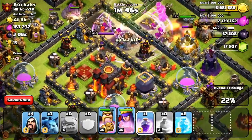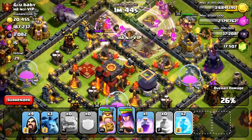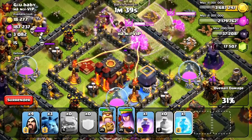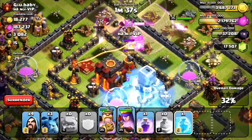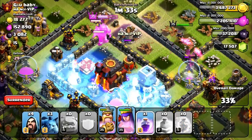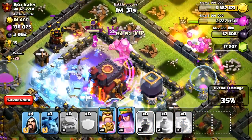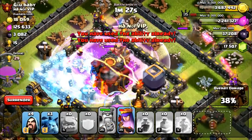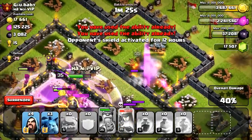We took out the clan castle. I might need to put a freeze spell down on the queen - okay, I'm good. Let's put a freeze spell down on this inferno and this inferno as well. We can't have these infernos killing my wizards. I'm going to put down that rage spell for my king - it's up to him pretty much. I'll save my queen's ability as long as I can.